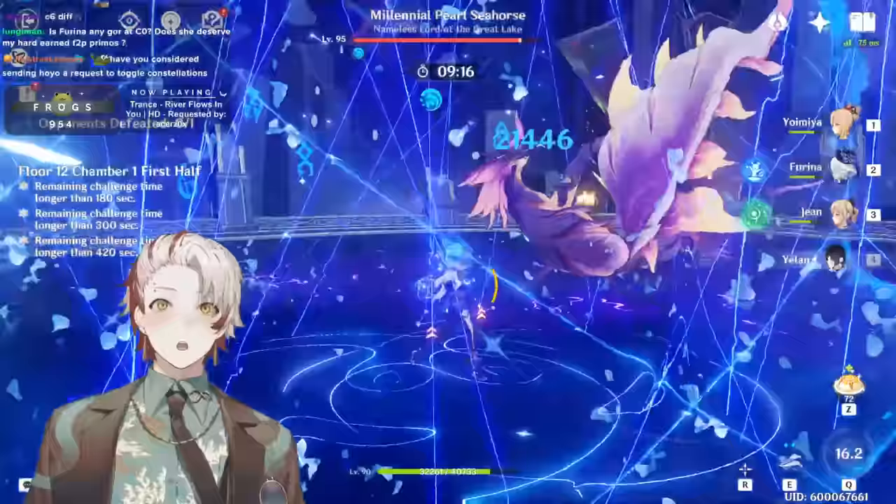You can also use Neuvillette in this comp. Vaporize is fine, Freeze is also good. Furina and Jean change the core archetype for Ayaka teams — so Ayaka, Furina, Shenhe with Jean. However, I'd say this is weaker than running Kazuha and Kokomi, because Kazuha's E Q provides heavy grouping which is very valuable for Freeze. In the Jean comp you don't really have anyone that can group — holding E with Jean is not that effective for larger enemies.